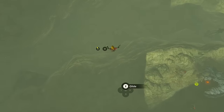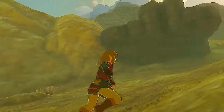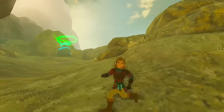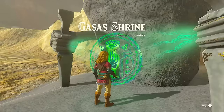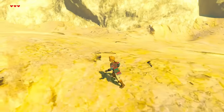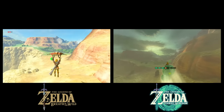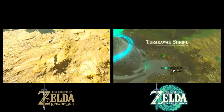Starting in the north places us at the mouth of the Tanigar Canyon, which is part of the Ridgeland region in Breath of the Wild, but it's here that we find our first Gerudo Highlands area shrine in Tears — the Gasass Shrine. There's nothing in this spot in Breath of the Wild. Moving east-southeast from here takes us to Lake Illumini, where yet another Zonai shrine stands — the Turakowak. Again, there's nothing found here in Breath of the Wild, which is somewhat unusual.